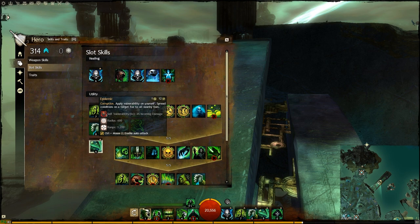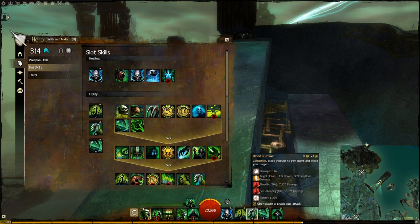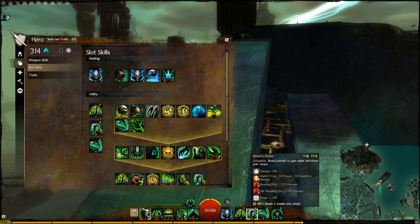The third utility skill — I always take Epidemic. Blood is Power and Epidemic is a must in a Condition type build. Blood is Power guarantees you 2 stacks of Bleeding on the target, and we know that Bleeding stacks in intensity. So you have 2 stacks, and you only need to apply an extra 23 more — that's really good from the start.